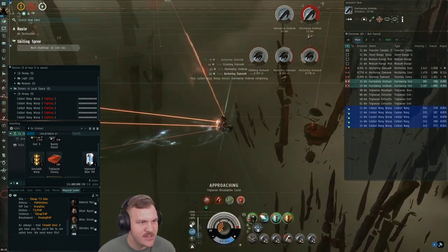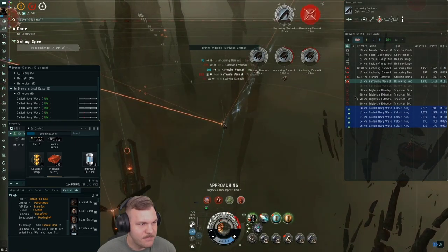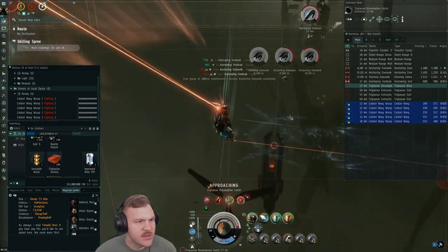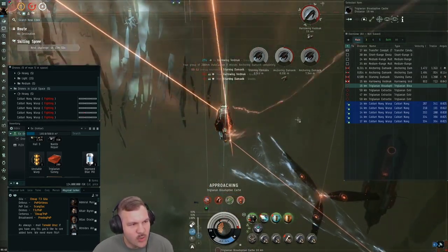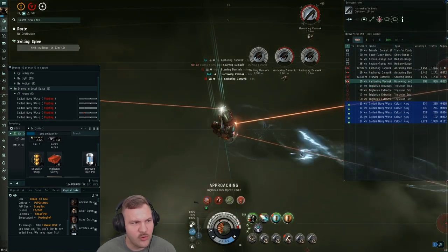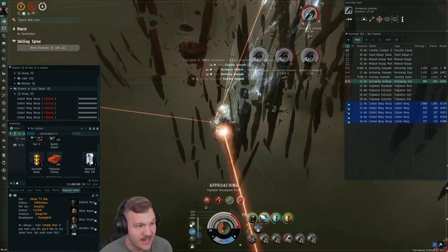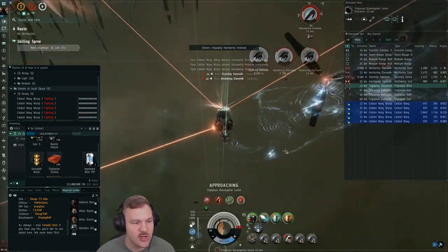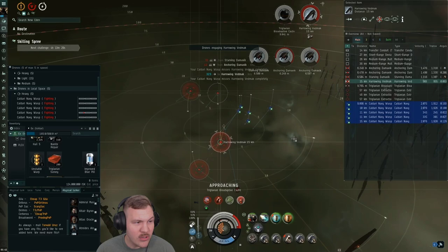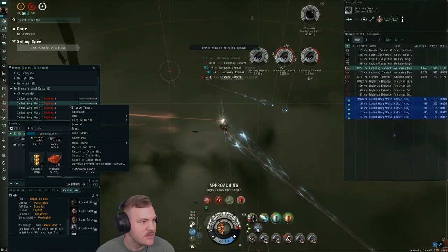I throw some heat on my stuff and at this point I feel pretty comfortable. I don't have the ADC yet but I know my tank's gonna hold up against these two if I manage heat well and keep drones on the ved max. The first harrowing ved max goes down — once the first one is dead, I know I'm in the clear. The damage from one ved max is manageable. The shield holds up. There goes the second harrowing ved max.